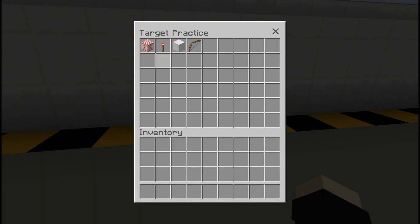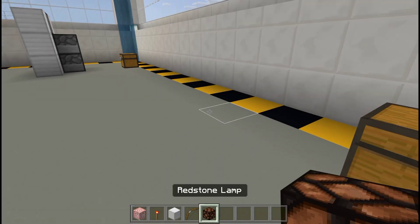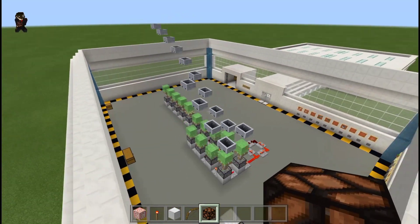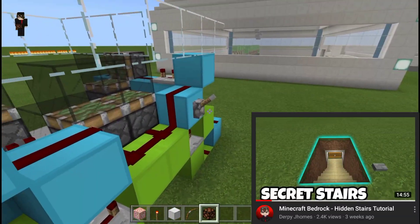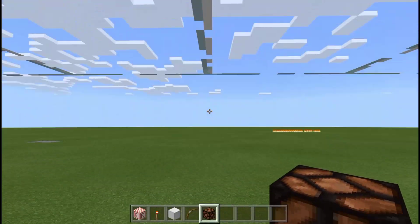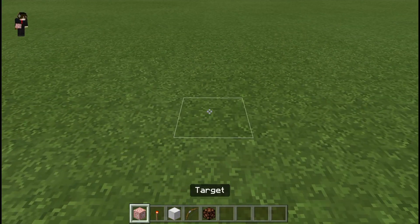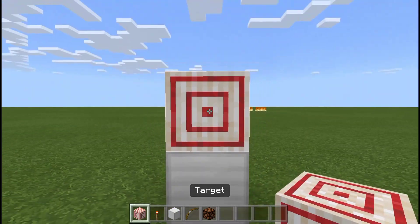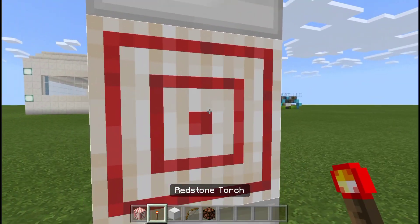The last build is Target Practice. The items you need are: a target block, a redstone torch, a block of iron (or whatever block you want), a bow, and a lamp. Place a block, then a target block on it, then another block next to it with a lamp on top.